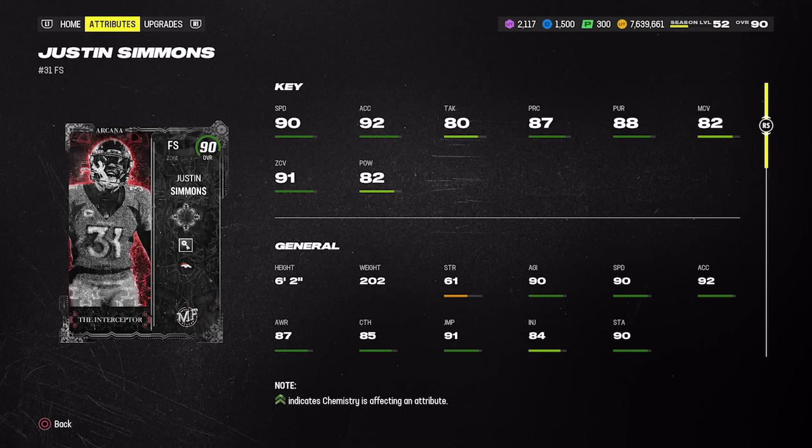A lot of the 90 overall Most Feared cards are really down in price right now. Just stay away from putting Justin Simmons in any type of man coverage situation. There are a lot of cards we went over that you can buy right now and instantly improve your squad. Let me know who you picked up over the last 48 hours down below in the comments — thank you guys for watching, I'm Popular Stranger, and I'm out. Peace.